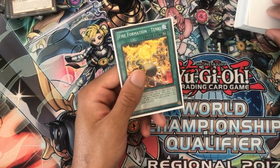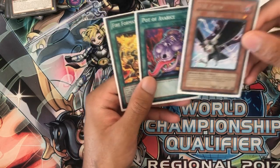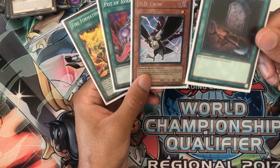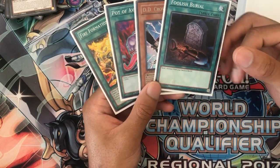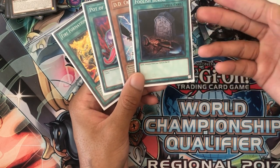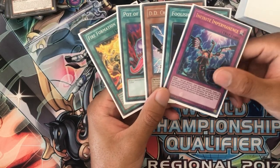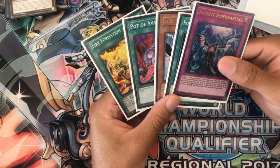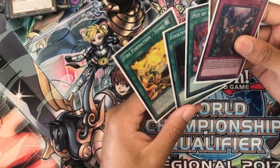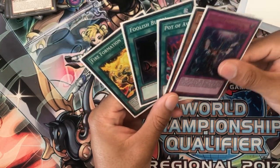Let's draw into this next hand. Starting with Tinki. Pot of Avarice — very nice. DD Crow. Foolish Burial — a card I was testing, kind of a pseudo Rat. And Impermanence. Solid. So we already have two forms of defense, an efficiency play, a starter card for any Zoo card we want, and somewhat of an extender with Foolish. This is a pretty solid hand.